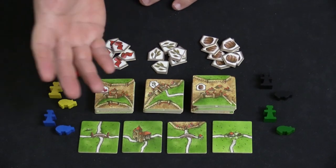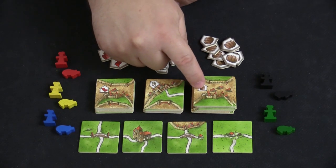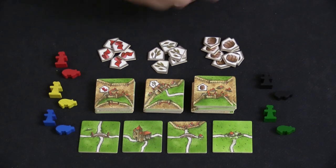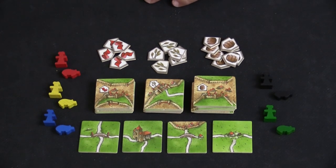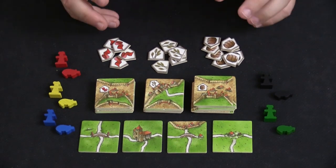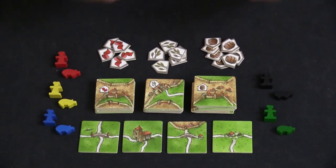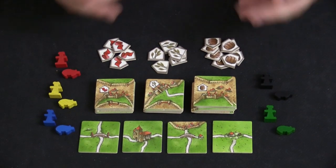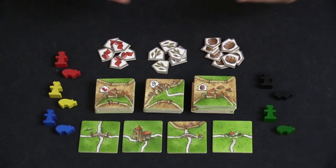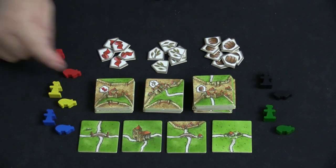It plays just like regular Carcassonne, but the caveat is that whenever you score a city that has one of these icons in it, you take one of these tokens as your own. This introduces a set collection mechanic into Carcassonne, because whoever had the most of each kind of ribbon at the end of the game scored a certain amount of additional points beyond all the other points scored from tiles on the board.